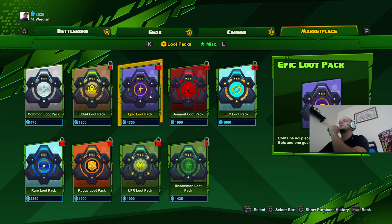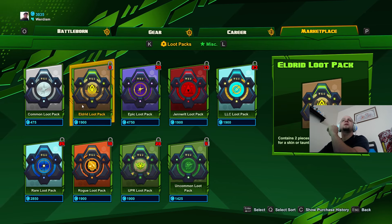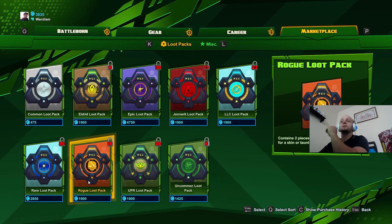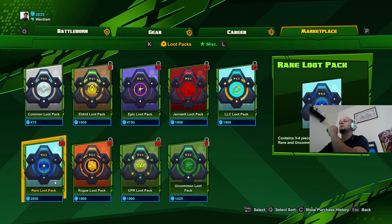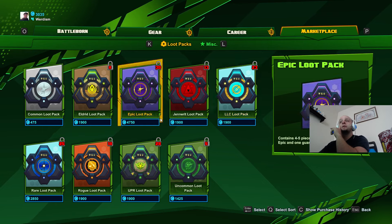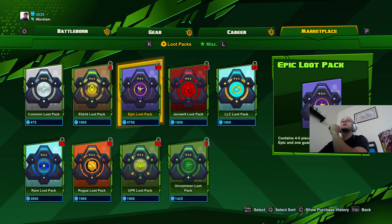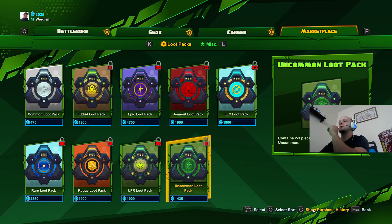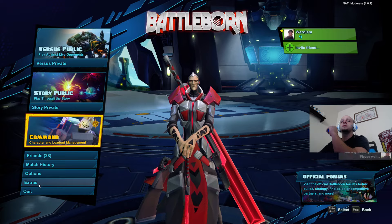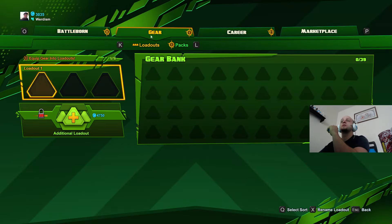There are loot packs you open with blue coins that you earn through playing. I could open a couple of these. I don't know if they're going to have a system where you can pay real money for them. You can get skins and gear from them. You're guaranteed one epic and one uncommon piece with a pack. It might be purely earn-through-play, which is cool for a 60-dollar game. If you're on console you're stuck paying the 60.